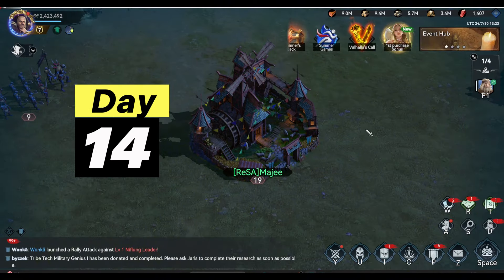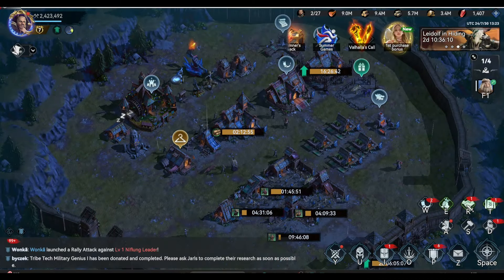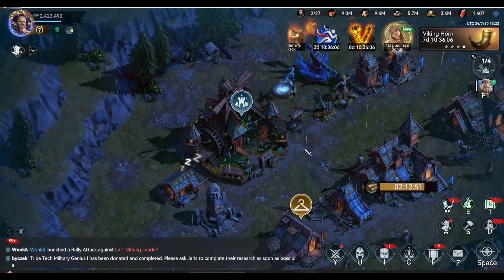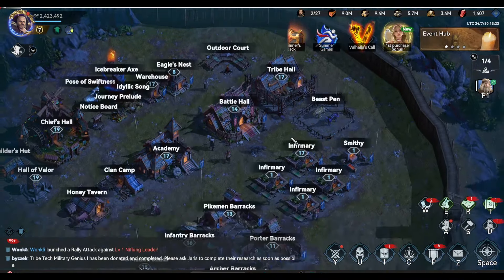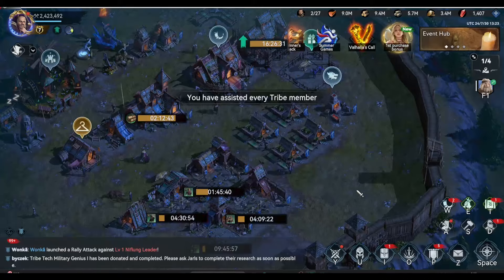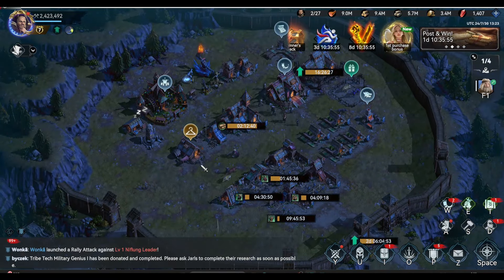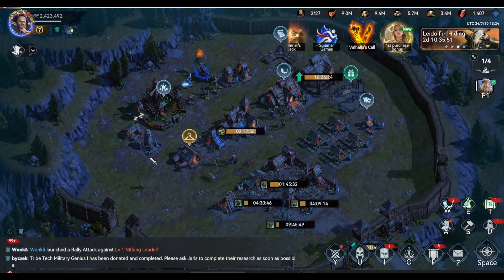Today is our 14th day playing Viking Rise as an F2P player, and we are now able to reach level 19 of our Chief Hall. We are now leveling up the buildings needed for Chief Hall 20 — that is the walls, the tribe hall, and also the Hall of Valor. However, those three must be at level 19 so you can level up your Chief Hall to level 20.